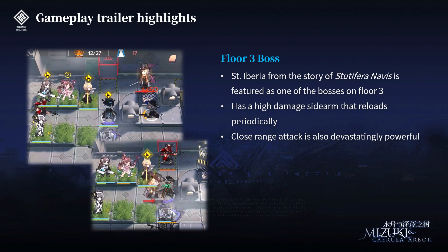Next we have a showcase of one of the Floor 3 bosses — Sand Iberia from the story of Staudiferon Nabus. He's featured as one of the bosses on Floor 3 and seems pretty devastating. He has a high-damage sidearm with only one bullet that he reloads periodically, and a close-range attack that is also very devastating — he one-shotted an Elite 1 Tulip. So he seems like a pretty insane boss.